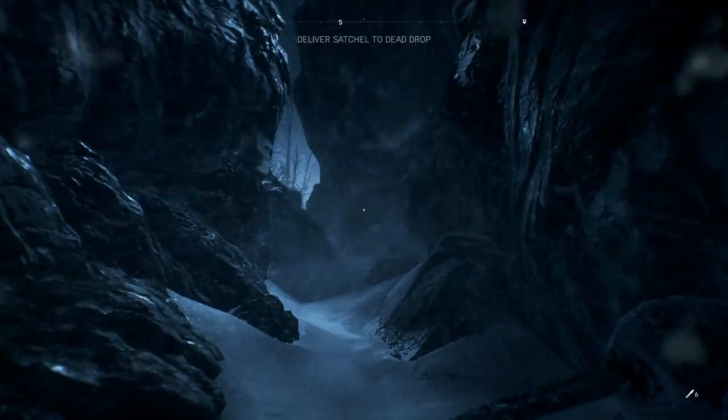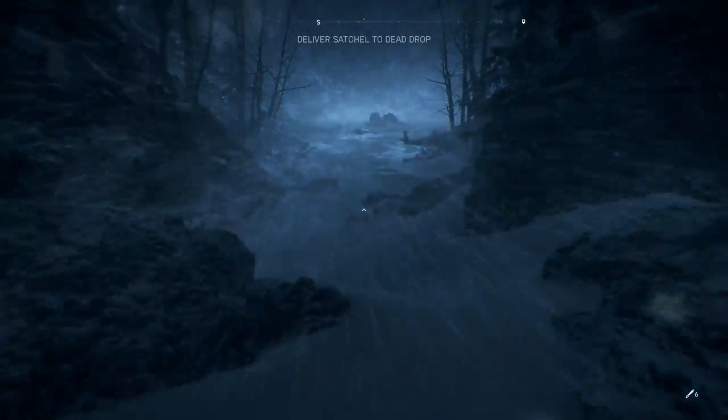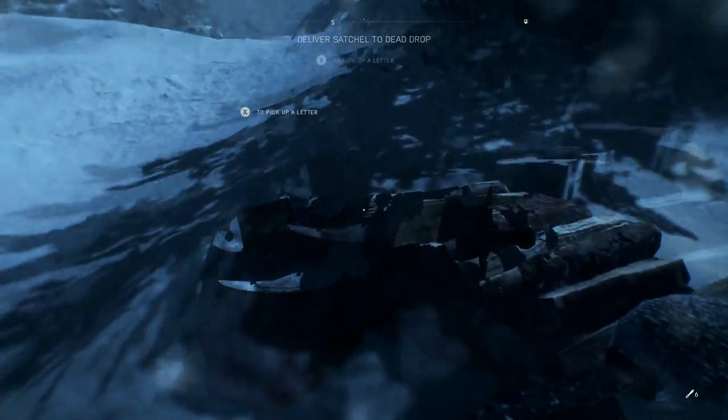Continue up the path and it's going to get you onto the ice. A little bit off to your left there are going to be a few trees and a small hill you can climb. Go right up that little hill and you're going to see a letter there on a tree stump.